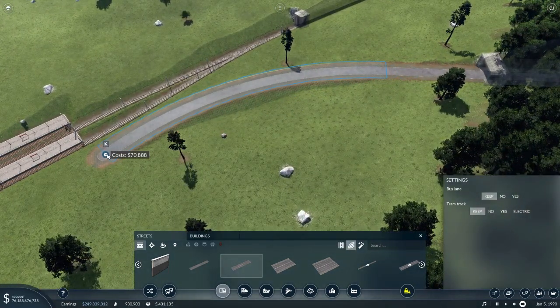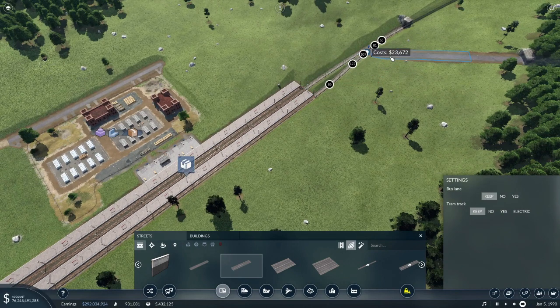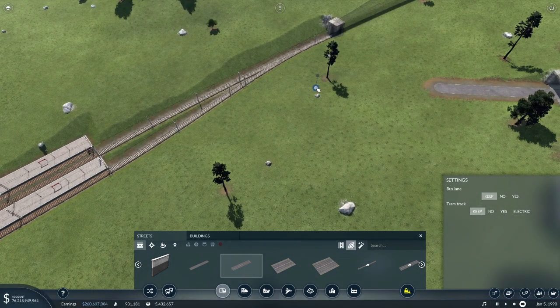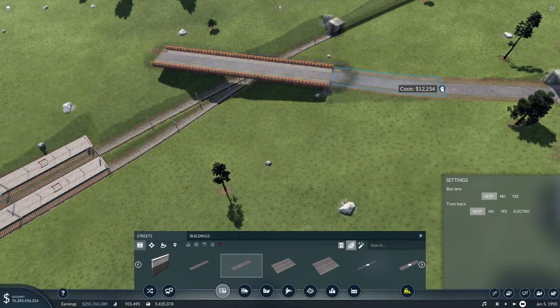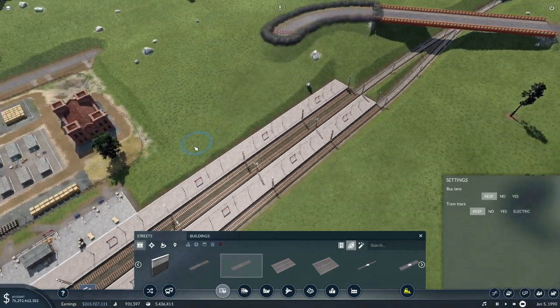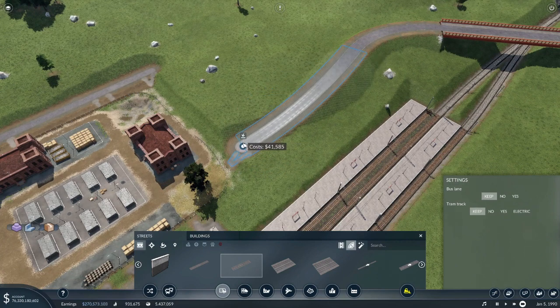Can we put a bit of a bend on there? Perfect. I think we could bridge this bit, just because I don't want to go down this side in case we want to expand. Let's go there - is that going to make a bridge? It is going to make a bridge. We want a nice modern bridge, like so. Can I have it in a different colour? That looks good to me. You're going to go onto there and you're going to come down onto this road. Yeah, we'll go there.